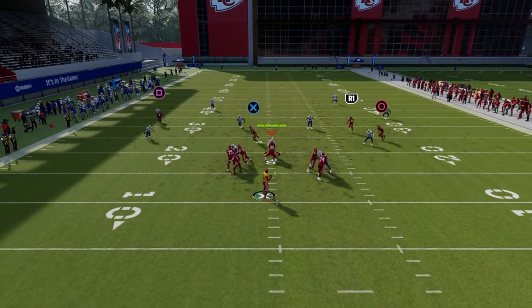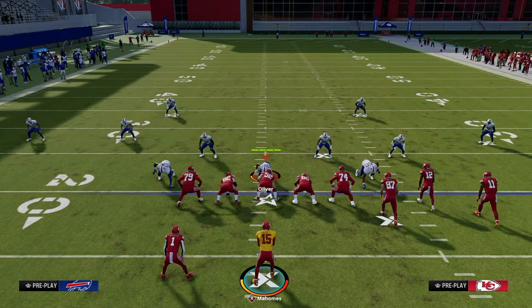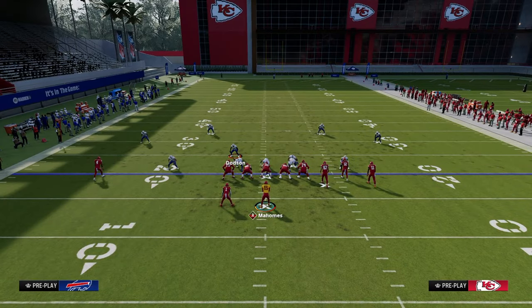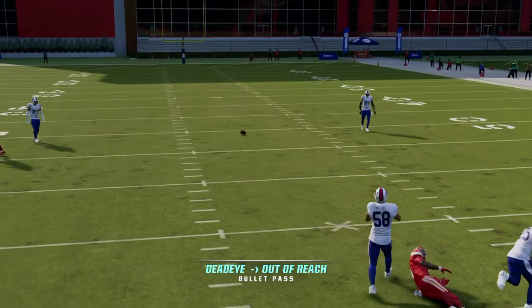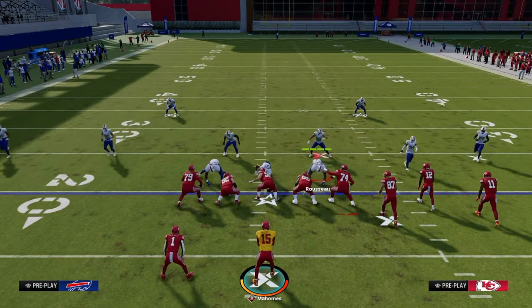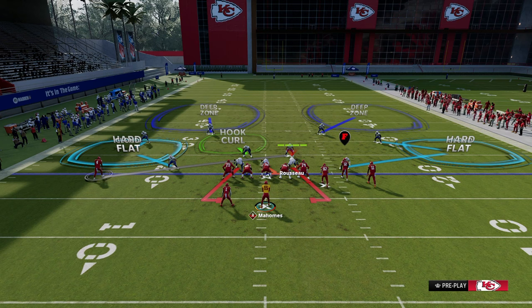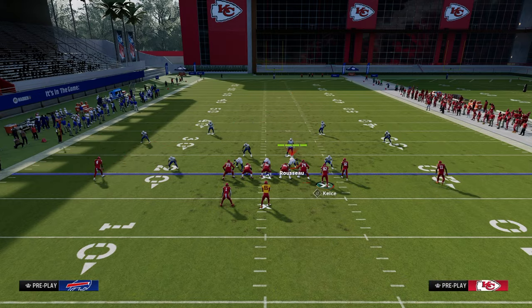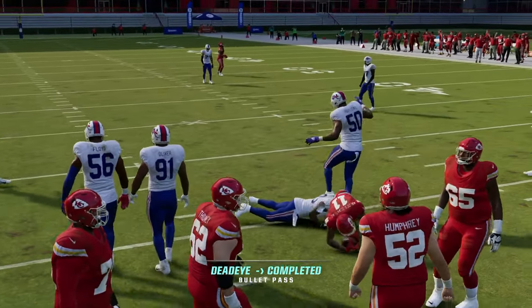The streak is going to clear all the space. The yellow zones can either stay underneath and you can throw that post over the middle of the field, or the user can bail back to the post. Once they start to see that this is the play you're running, they are going to bail to the post. The tight end acts as a clear-out for the first yellow zone, and then the backside in route is going to be super open. This comes wide open right here and you're able to juke upfield and get some easy yardage.